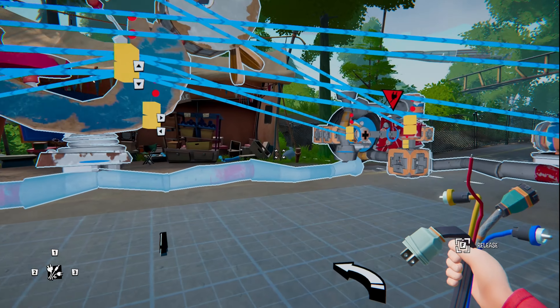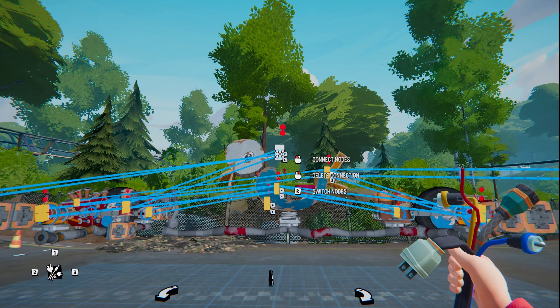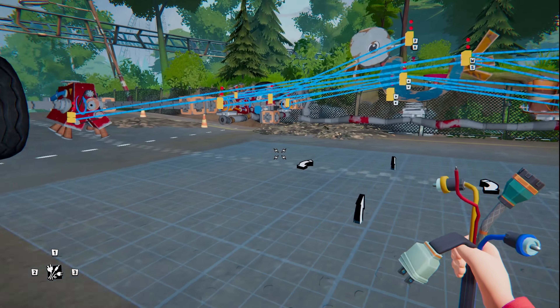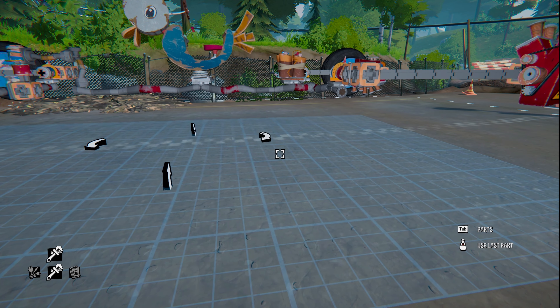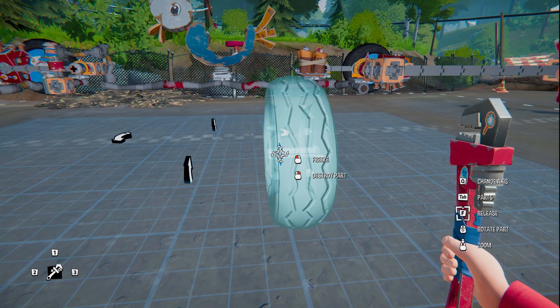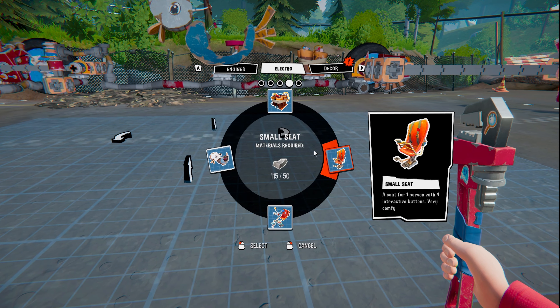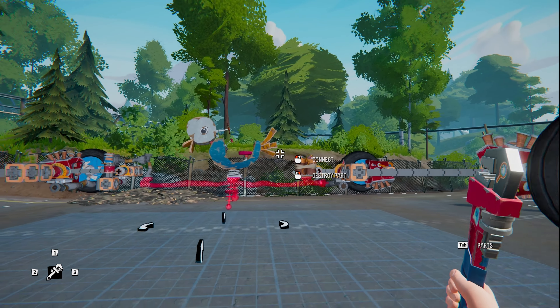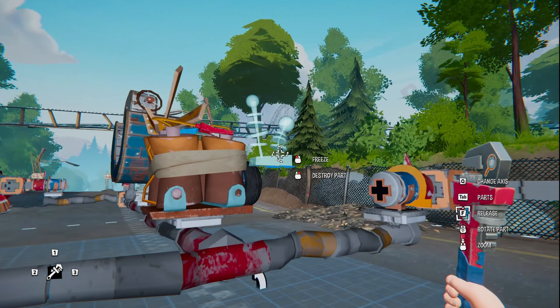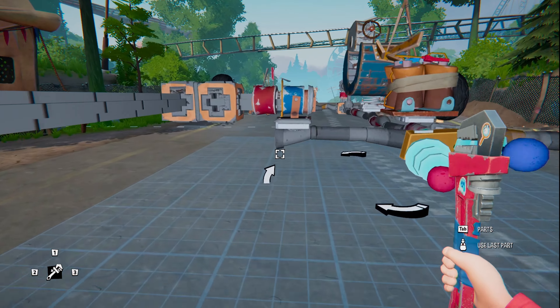Some of these levels don't give you too much material to build with — I think we're fairly close to the maximum just by doing some simple builds like this. I don't think we can go too crazy with what we can add. We've got some wheels, basic engines, seats, and decor. We'll keep the antenna and snap some rear brake lights on.